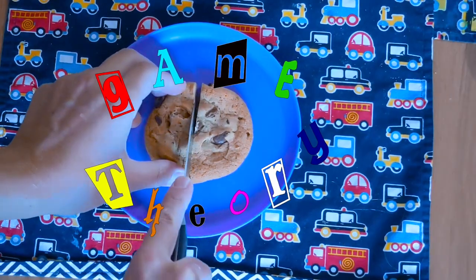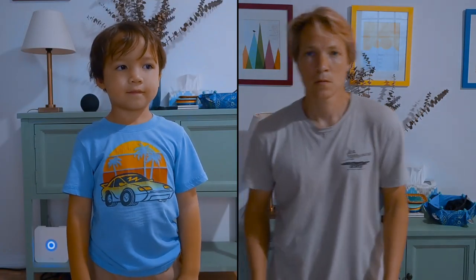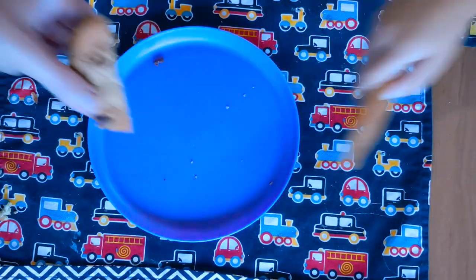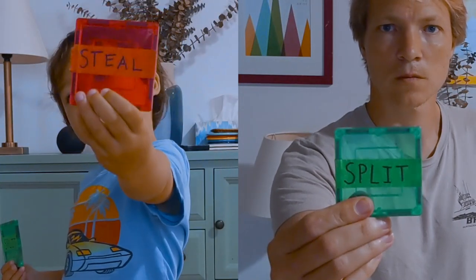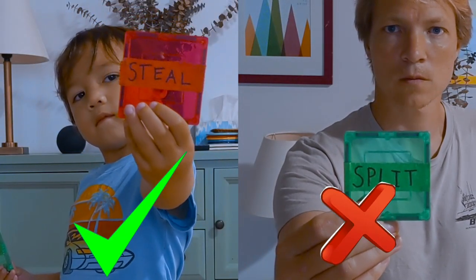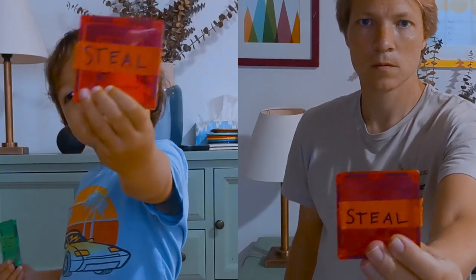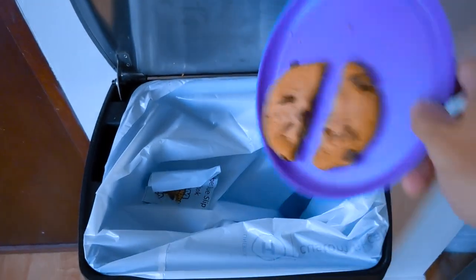Take a cookie, cut it in half. There's two people, and each person can opt to play split or steal. If you both play split, you split the cookie. If one of you plays split and the other steal, the person who played steal gets the whole cookie. And finally, if you both play steal, no one gets anything — just the crumbs.